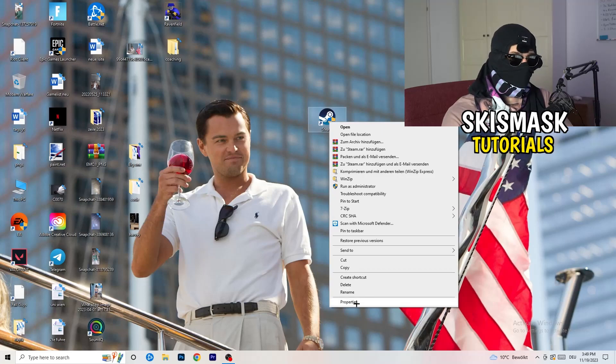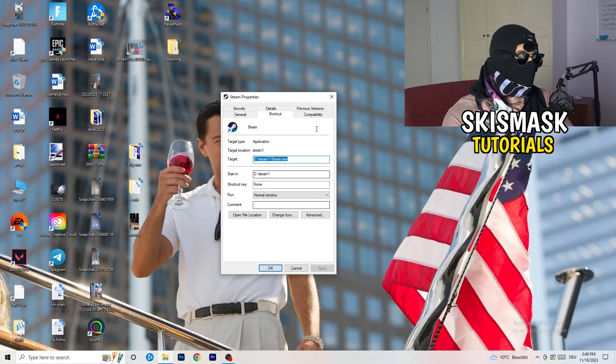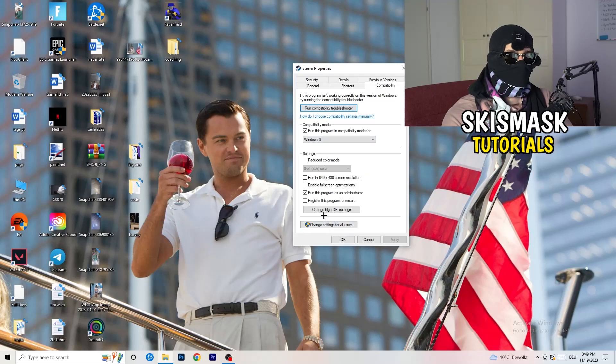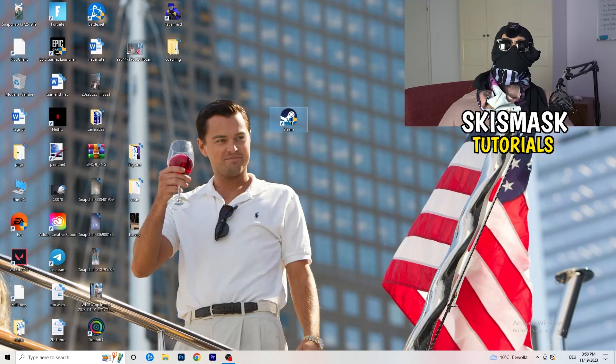Otherwise, right-click the shortcut, go to Properties, and click the Compatibility tab. Copy these settings: enable 'Run this program in compatibility mode for Windows 8', disable 'Reduce color mode', disable 'Run in 640x480', disable 'Full screen optimizations', enable 'Run this program as an administrator', and disable 'Register this program for restart'. Then click Apply and OK.